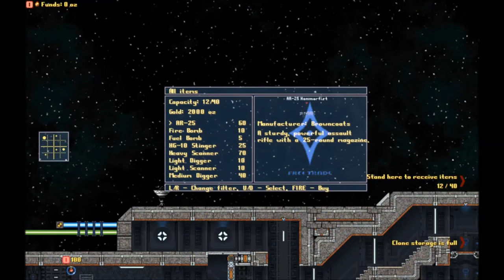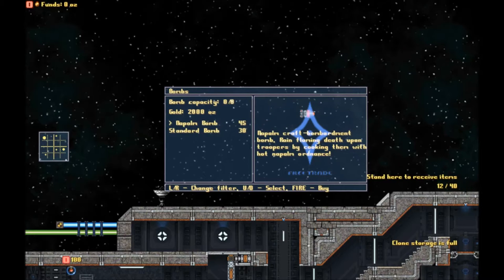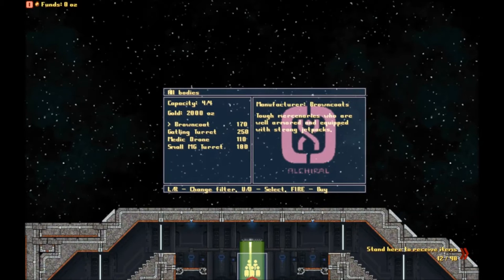The item shop is only available when you're at the trade star. You can buy guns, grenades, and so on — it also toggles between different types like pistols, rifles, and shotguns. And then over here we've got basically the unit purchasing, or the cloning facility. We can buy Browncoats, gatling turrets, medic drones, and small machine gun turrets. Right now our clone storage is full, so we probably won't mess with that just yet.